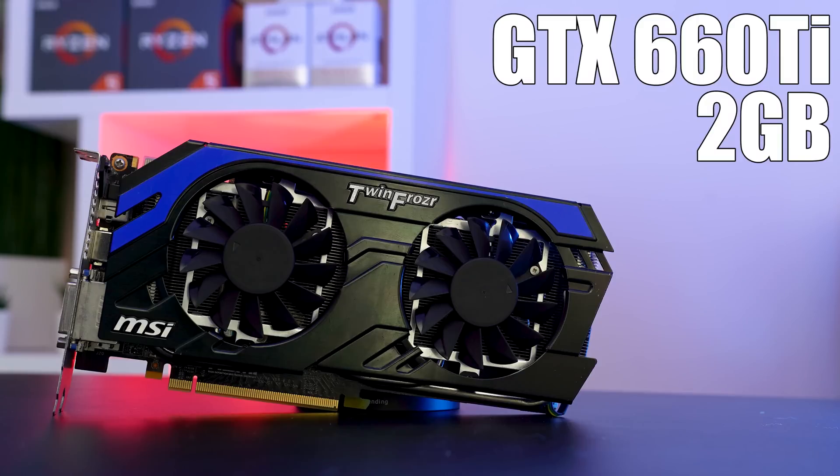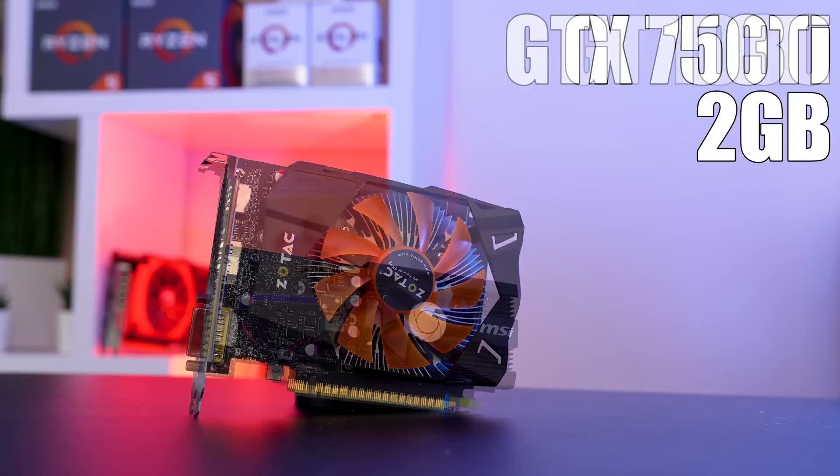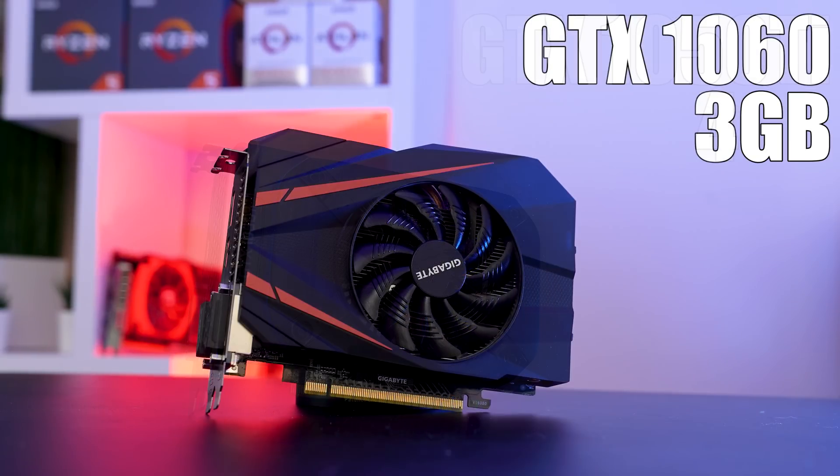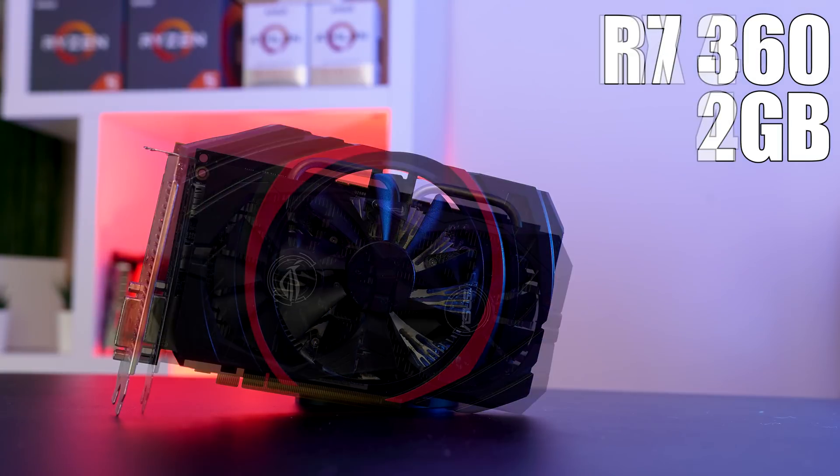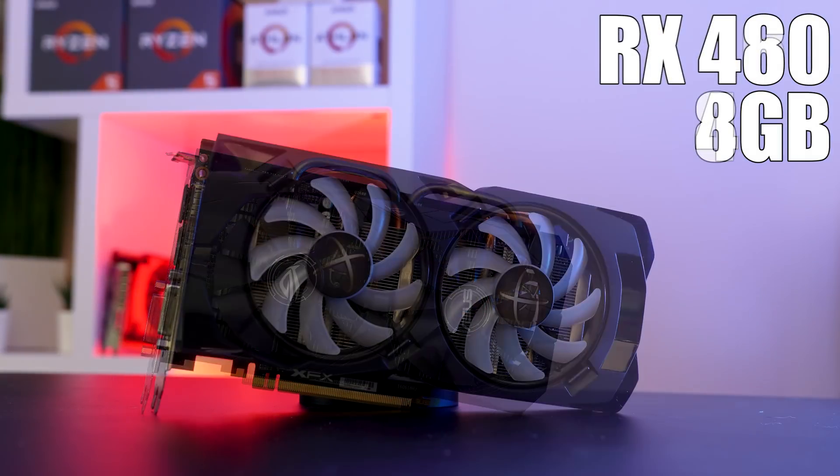Starting with the Nvidia cards, today we have the GTX 660 Ti, GTX 750 Ti, GT 1030, GTX 1050 Ti, and the GTX 1060 3GB. For our AMD cards, we have the HD 7850, the R7 360, the RX 460, and finally the RX 480.